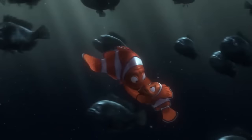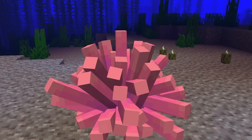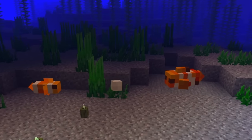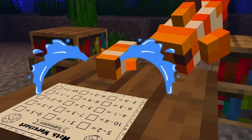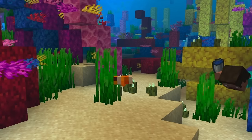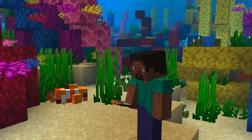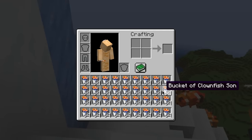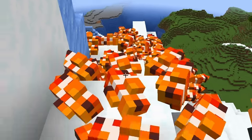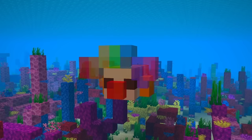I wanted to emphasize the father-son relationship from the movie, so I made it so that clownfish only spawn in father-son pairings. I also let them play catch with each other in their downtime. If you pick up the son clownfish with a bucket, the father will follow you forever no matter where you go, because he's finding Nemo. I collected an entire inventory worth of clownfish sons and went on a little hike. If you leave the clownfish alone, they will join the circus.